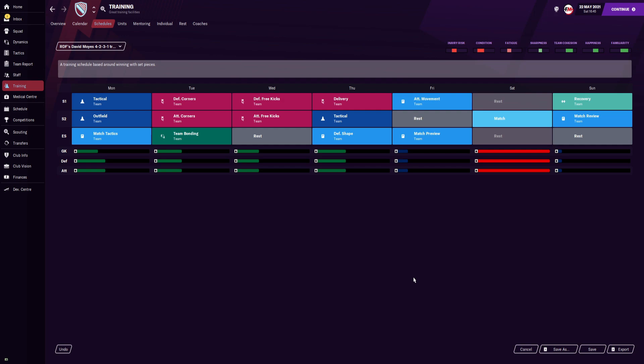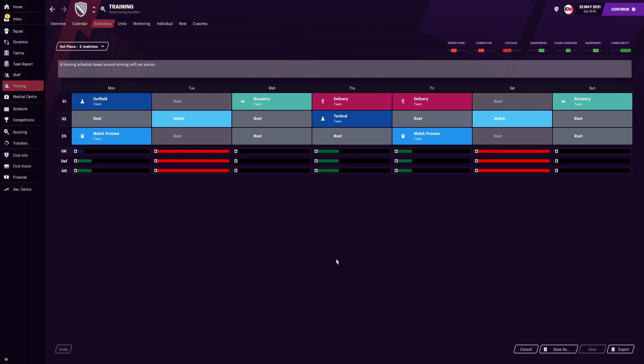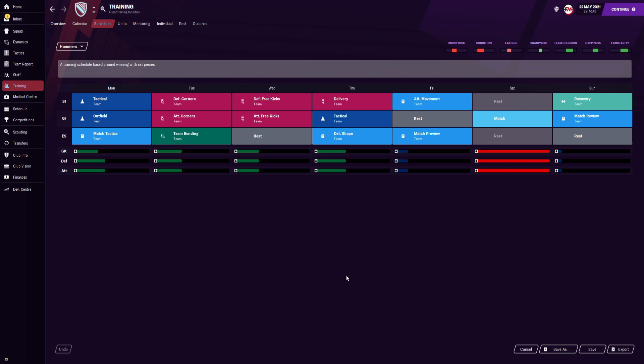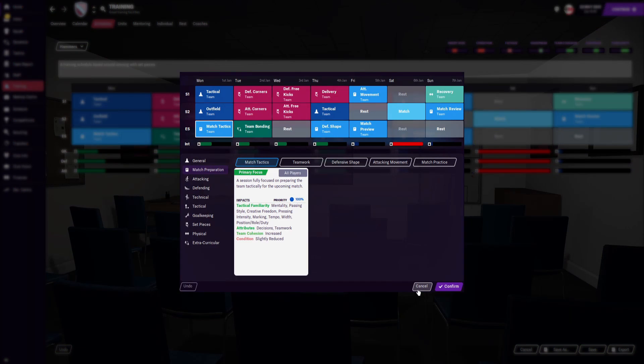Lastly, before we end this video, we do have training schedules — just the one, for a one-match week. If there are two matches in the week, just go to set pieces, go to two matches, and tweak the schedule around. The main schedule focuses heavily on set pieces. On the first day and Friday, you can see defensive shape and attacking movement — that is when we focus on match tactics. But during the week, it's mainly set pieces. We do have team bonding, and on Monday we look at match tactics alongside tactical training and outfield training. That, my friends, is the end of this video. Thank you for watching and staying in tune. My name is RDF — make sure to hit the like button, hit the subscribe button, and leave a comment. Stay safe, and shout out to all my Patreons.